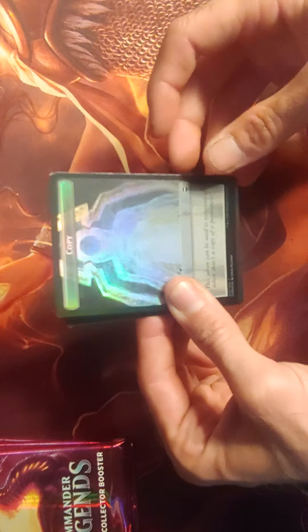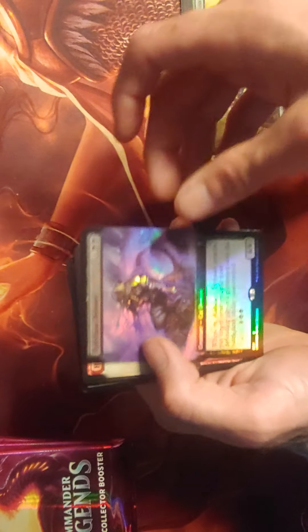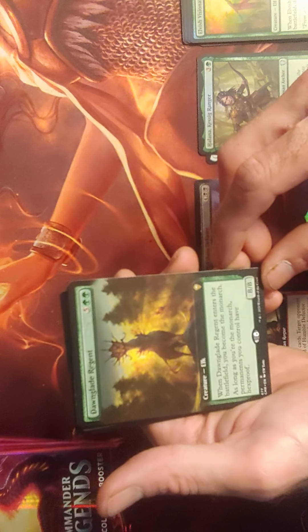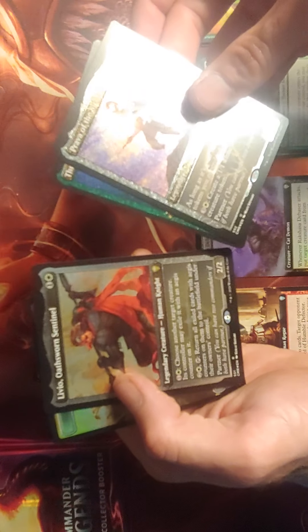First pack. Ooh, foil Piper of the Swarm and two legendary creatures. Foil full art Roxasha Debaser — that art is sweet. Full art Humble Defector. Dawnglade Regent — that is pretty good. It gives permanents you control hexproof as long as you're the Monarch — that is nuts. Also got Prava, etched Thrasios — that is awesome — and Olivio Sworn Sentinel.